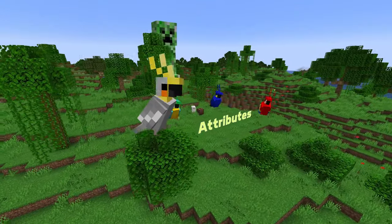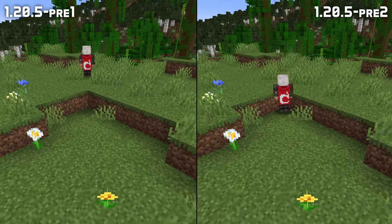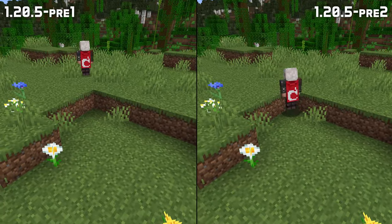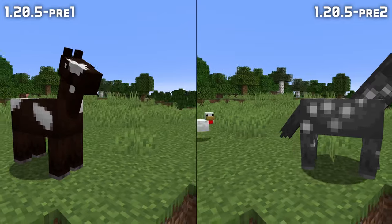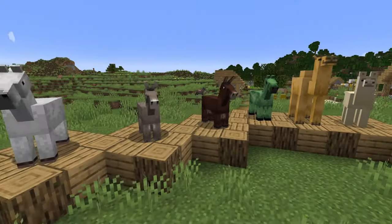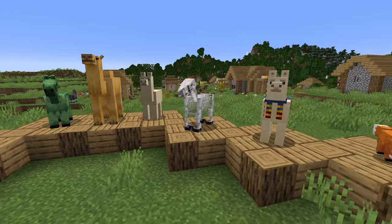Lots of bug fixes in this version for attributes. You can no longer jump up blocks with a very high gravity value set. The Safe Fall Distance and Fall Damage Multiplier attributes now work properly for entities that have non-standard fall damage, including all types of horses, donkeys, mules, camels, llamas, trader llamas, and foxes.